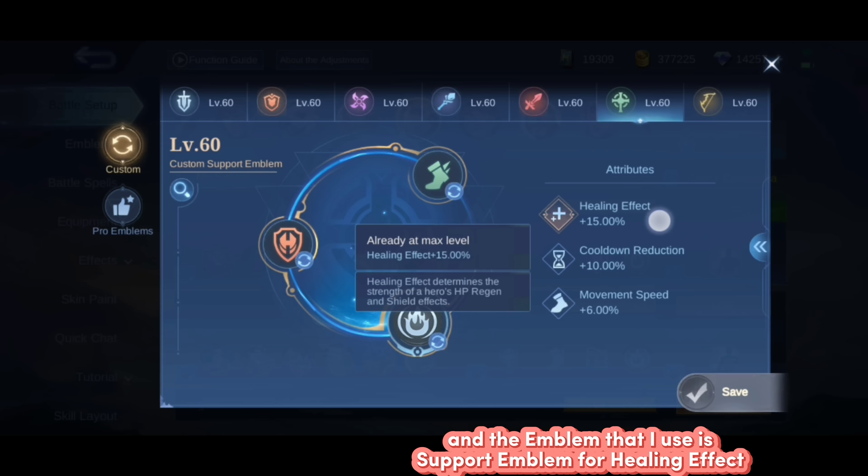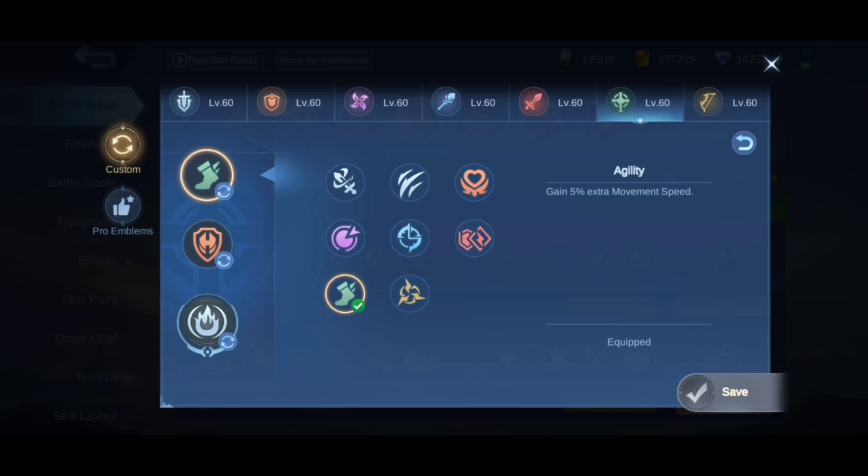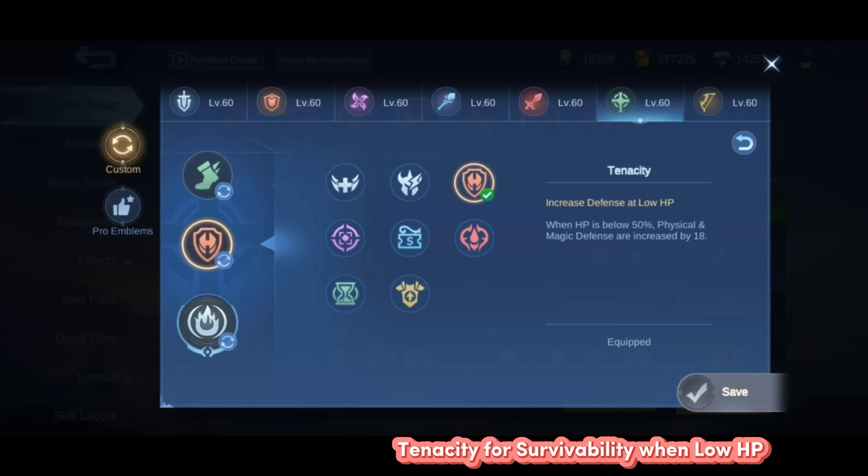I'm using Esmeralda with the support emblem for the healing effect. The healing effect is good because Esmeralda's shield is better with it. Cooldown reduction and movement speed are also important, that's why the support emblem is better. For talents, I get movement speed, tenacity so that if she has low HP she'll be faster, and Pure Rage for extra damage and mana regen.